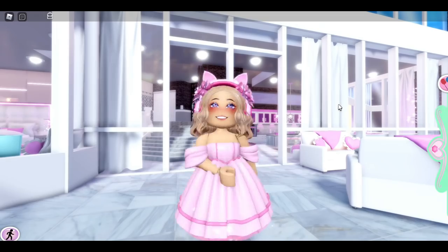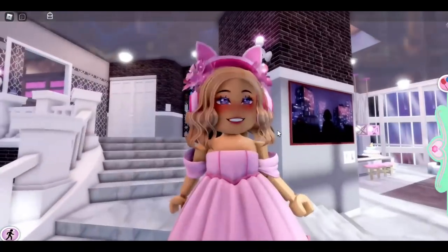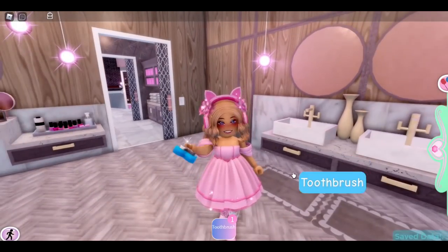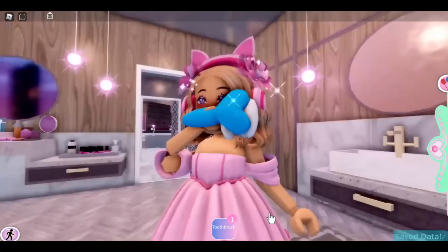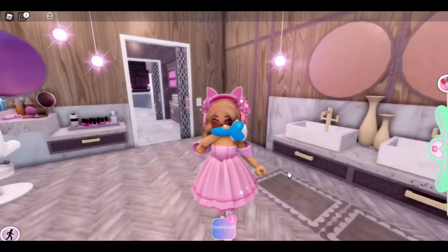Let's go ahead and go into the bathroom, because in my opinion this room is one of the best and most interactive places to role play in Royal High. One of my favorite things about the apartment is you can brush your teeth — you totally miss your mouth and get your cheek, but the idea is there! To put it away, just put it back in your inventory and re-click on the drawer.